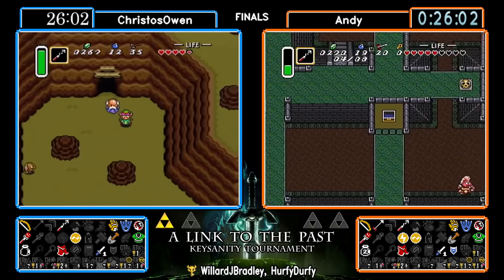Chris almost getting dunked on by Moldorm right off the edge — getting a little dicey. He's going to be grabbing his bombs and his green pendant. We still haven't seen what Sahasrala is holding on to for us. Small key to G-Tower. Imagine if that was the Thieves Town small key. Wouldn't matter though — they don't have the hammer. Hammer's going to be in here, right? It's going to be in Swamp. Where is Chris going? Is he going over to check out the green pendant immediately? Yeah, it looks like it.